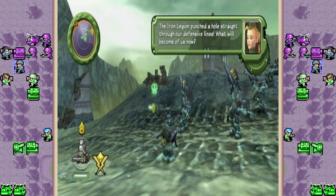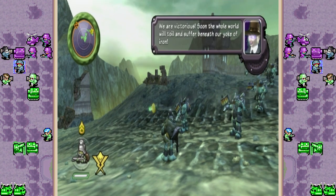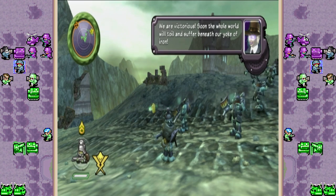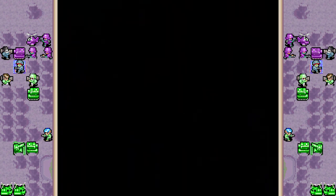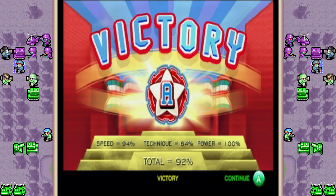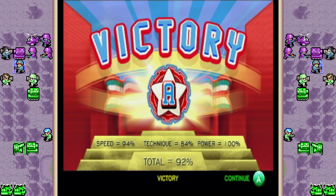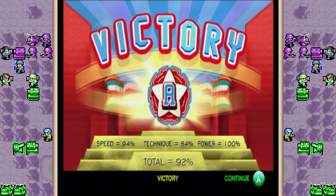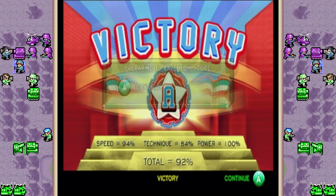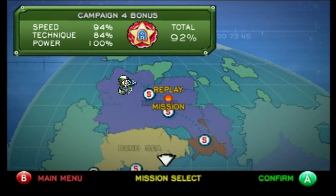The Iron Legion punched a hole straight through our defensive lines - what will become of us now? We are victorious! Soon the whole world will toil and suffer beneath our yoke of iron! We were actually a little slow - you do have to play a little recklessly with the gunships to take out those Missile Vets fast if you want the speed bonus. But power is still 100% because we had to wipe out all units on the entire map. The Frontier put up a good fight, Exylvania not so much - but the Legion's been defeated. Next time on Battalion Wars Revisited, we're going to assault the Exylvania main HQ, put an end to this war once and for all, and bring Kaiser Vlad to justice.